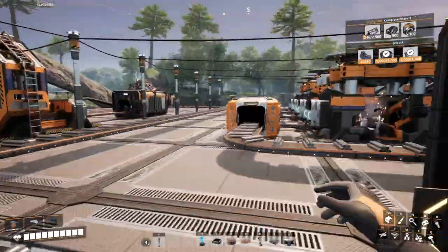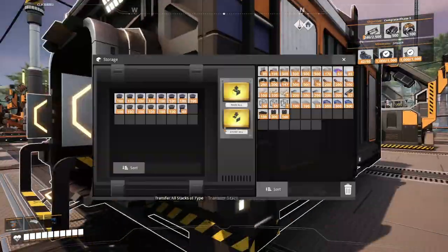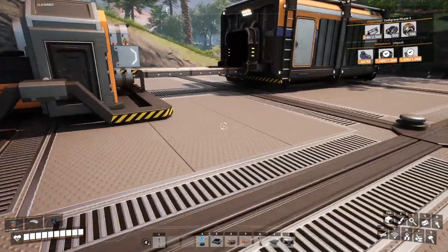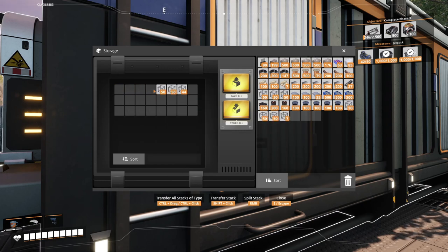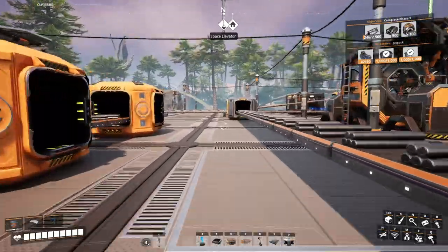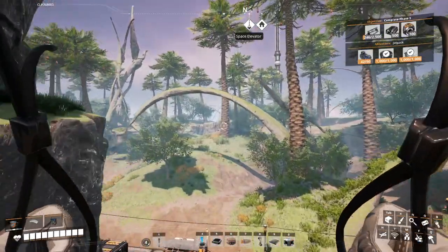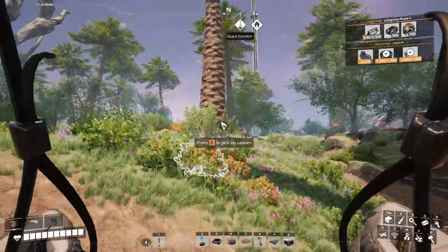Let me grab five more rotors for now and some modular frames since I know I'm using them back there too — maybe five of those. Let's go back and see how motor production is doing. Actually it's faster to run over here than I thought. And going uphill with the parachute again — but you didn't let me glide this time.